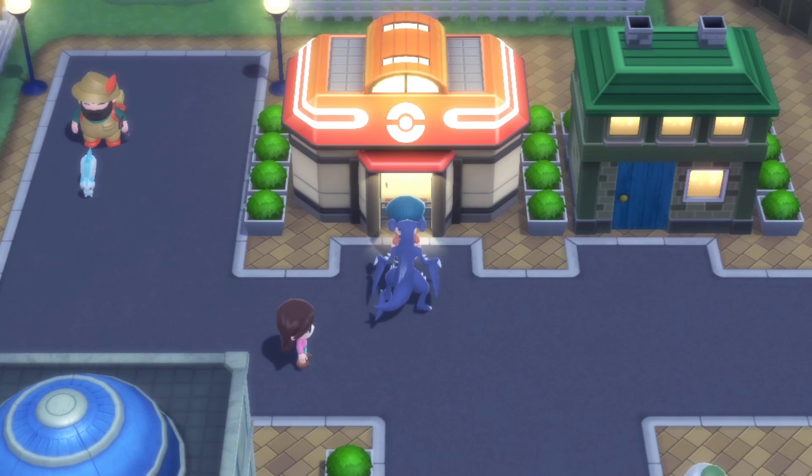Welcome back heroes to some more Pokemon Brilliant Diamond! Last episode we went to the Distortion World, battled Shadow Giratina and got the Orb to change our Giratina into the Origin form. Today I'm going to do two things you can only do in the post game, and you actually need the National Dex for one of them.